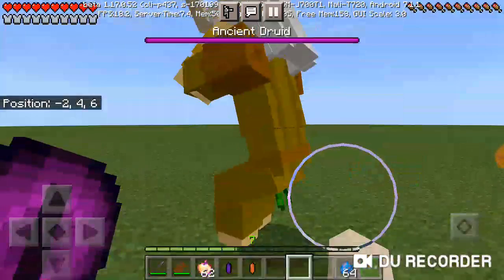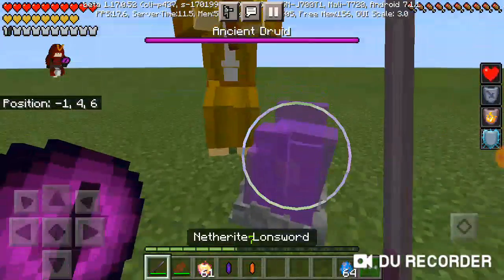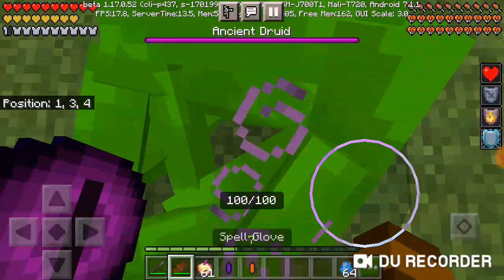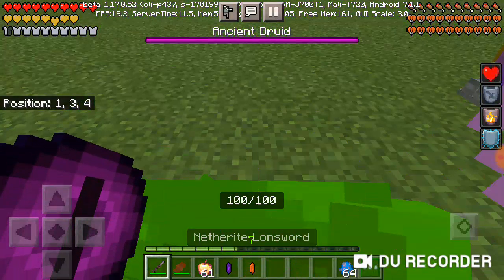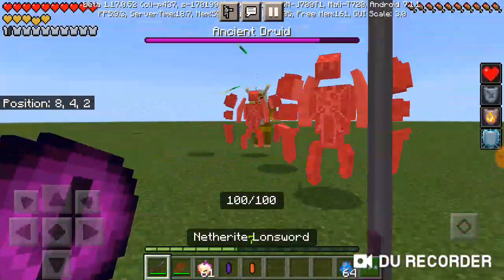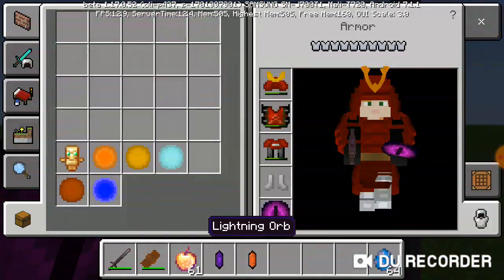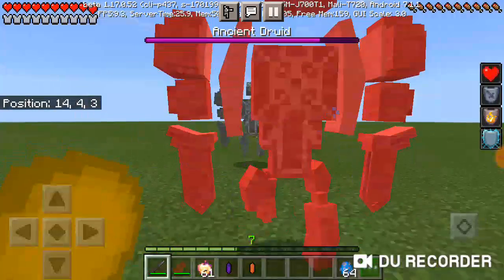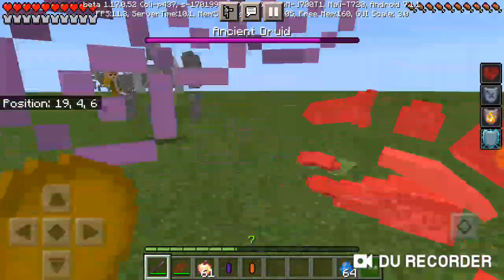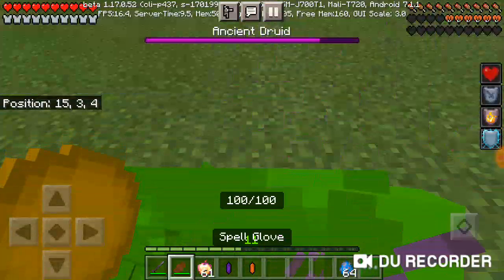The Ancient Druid is going to be pretty tough. He's a boss that summons most of the time. Holy shit, that ability was interesting — okay, this is too powerful. Get the lightning one. He's the environmental boss; the other two were just crystal bosses.